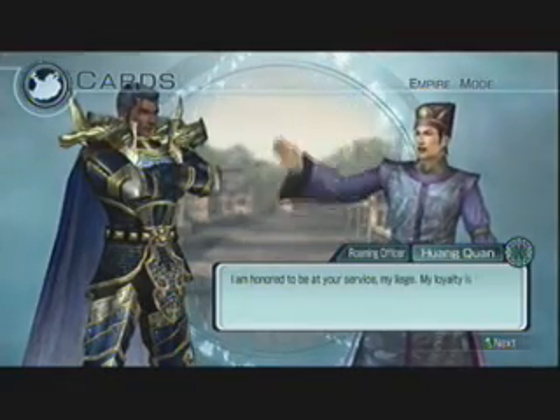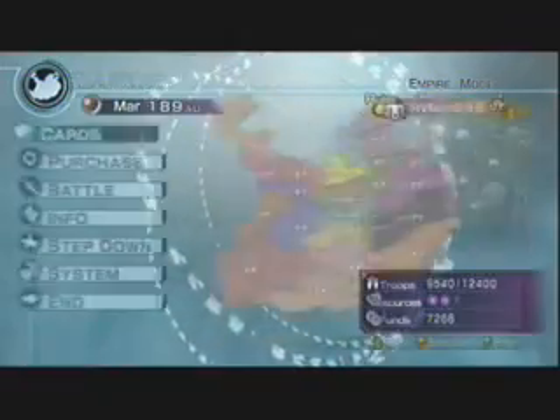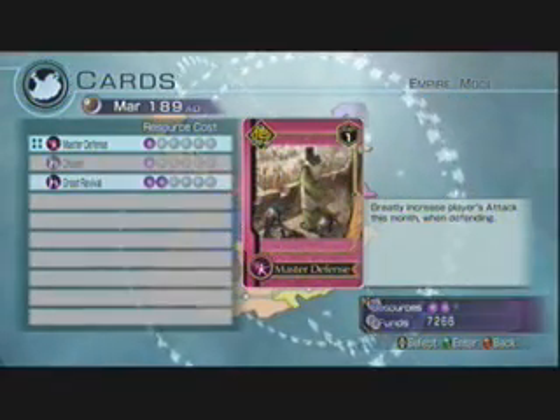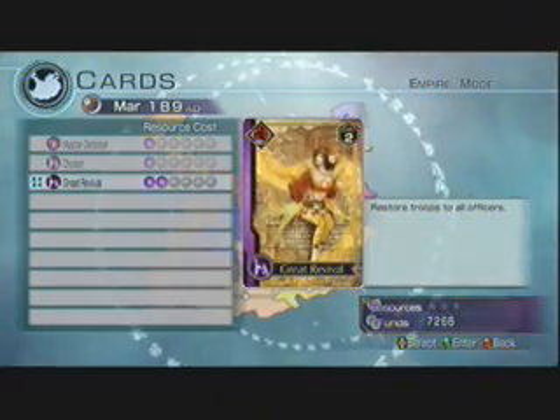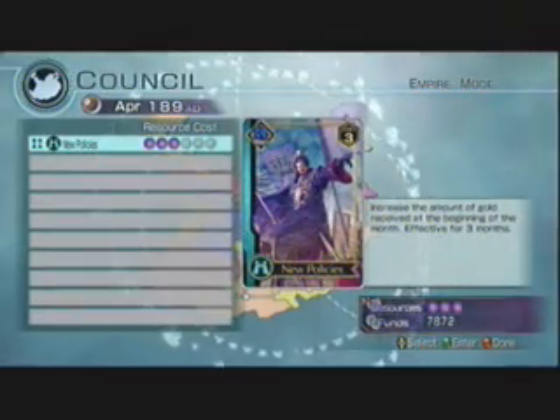You can't use just one to five cards per strategy session. In this particular game, you have to use as many cards as you are allowed to. In short, you can have up to six resources.